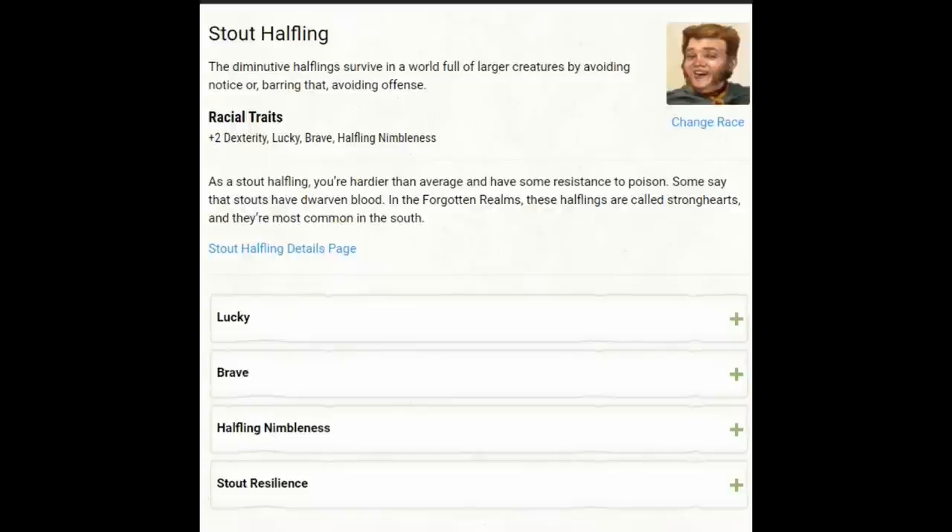The sub-race I'm choosing for Halfling is Stout Halfling — the best choice for this build. We get plus 2 to Dexterity and plus 1 to Constitution, which are great starting ability scores. We don't need a bonus to Intelligence for an Eldritch Knight, because most of our spells are not going to be reliant on Intelligence at all. We'll have a couple that are, but they're not spells we'll be casting a lot. Still, I want a decent Intelligence — I just don't need it to start at 16.